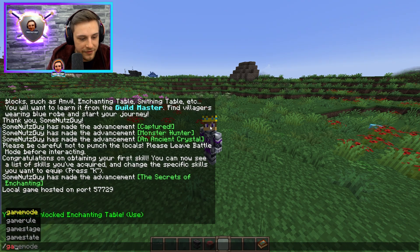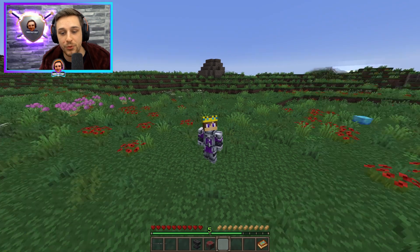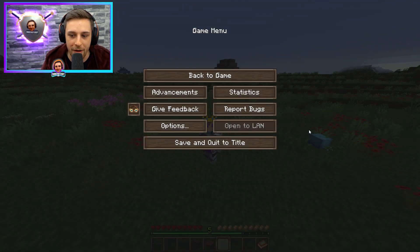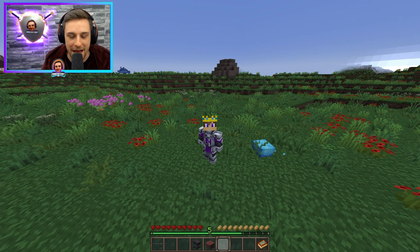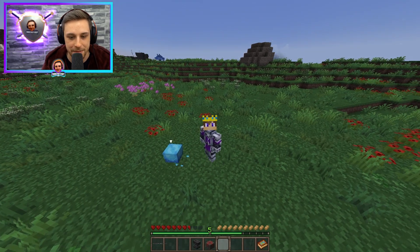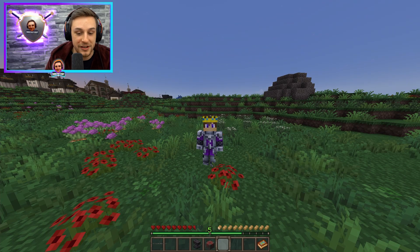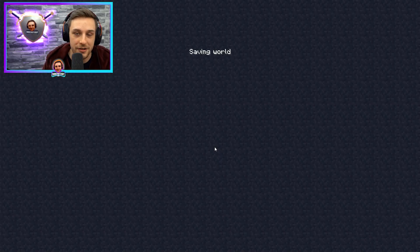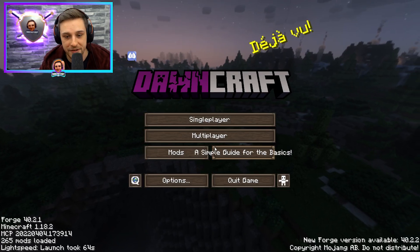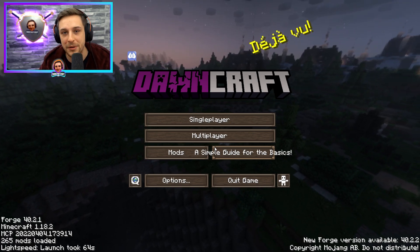Now note: once you put yourself back into survival to continue playing, you'll probably want to reload your world. When you open to LAN, the game will not pause if you press escape or tab out — mobs will attack you while you're tabbed out because the game isn't paused. So you'll want to make sure you put yourself back in survival, then save and quit to title, and load back into your game. Opening to LAN only lasts for that one session, so when you load back in, it will no longer be open to LAN, cheats will not be enabled, and you can play on as normal.